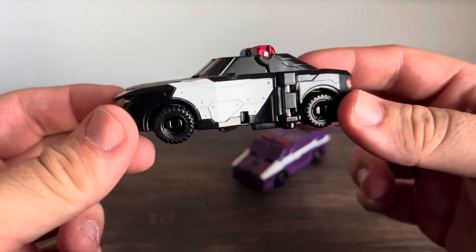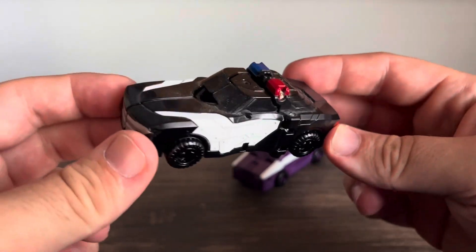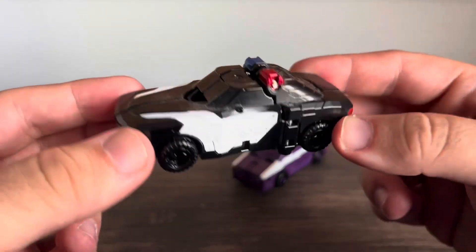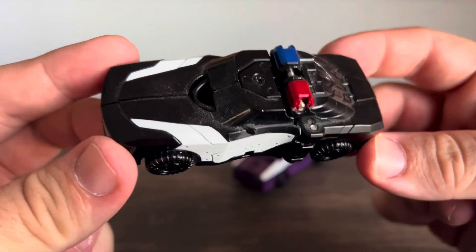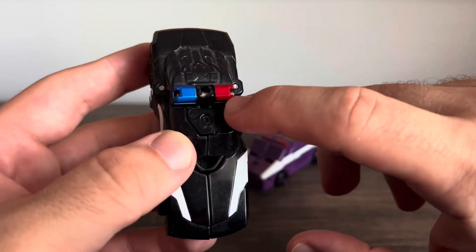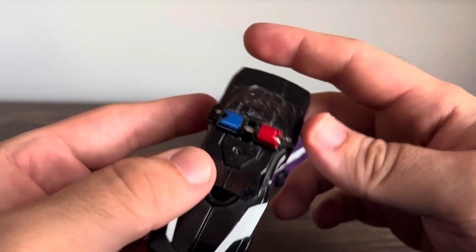We'll take a look at Pato car 1. You can tell it is a police cruiser. Both of these are piloted by Boon Black, who is also a police officer. It's all black, with some white paint on the side.